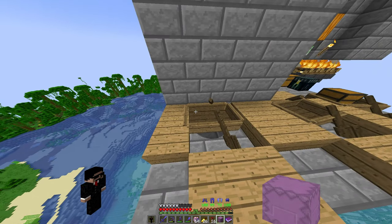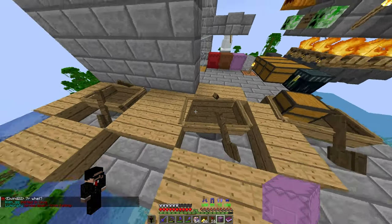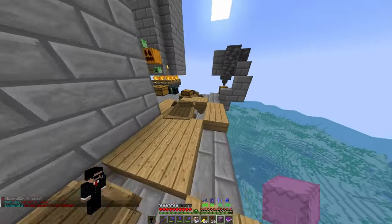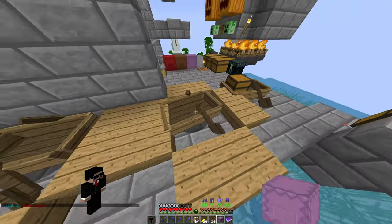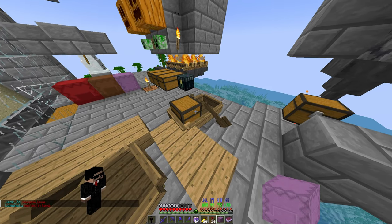Okay, now we're here. So this is the setup you're going to want. You're going to want a boat, another boat — and I just added some extra blocks because they move a lot, so it makes it a little easier to keep them in place — and a boat with a chest in it.